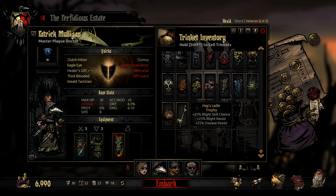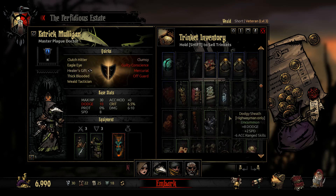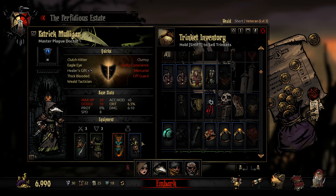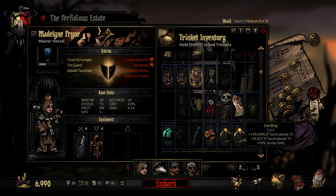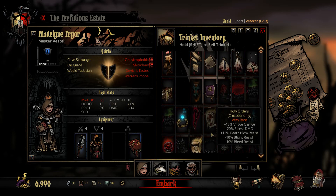Hag's Ladle: 25% blight resist, disease resist, bonus blight skill chance at 25%. We have another item that's better. I will take a 5% HP penalty for plus 40% blight chance — yeah, that's fine. It leaves Patrick Mulligan with a shocking lack of hit points, but I think he's going to be okay. Why is his dodge down? Clumsy is real shitty. When we get back, we're getting rid of that clumsiness — that we cannot abide. I will not have clumsy troopers, mostly because being clumsy will get you dead.